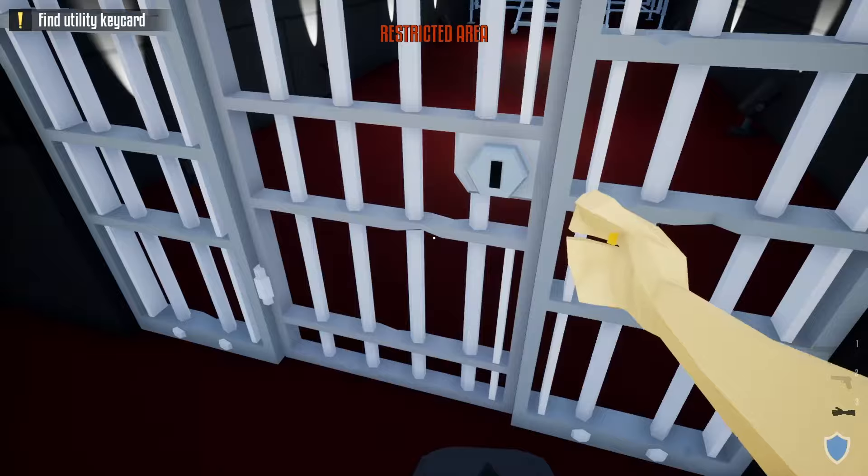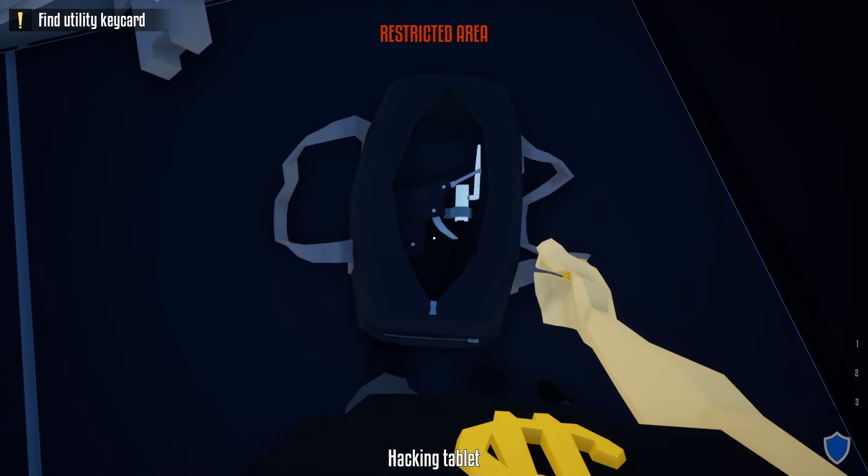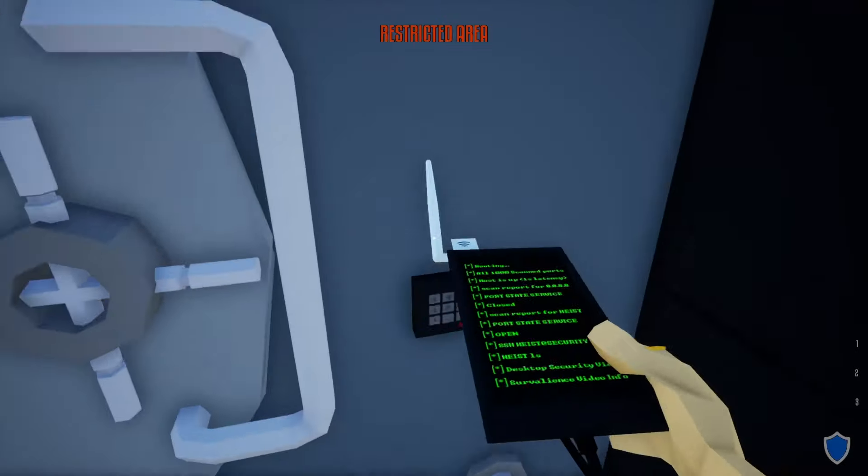From here, take our lock pick and unlock the first door. Next, going up to the vault door, take the hacking tool and hack the next vault door. Once you're done hacking, throw the hacking tool away.